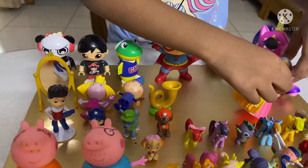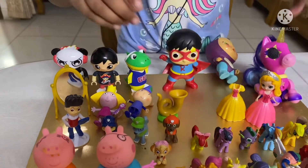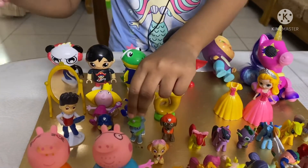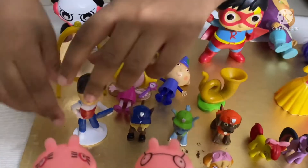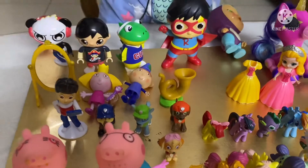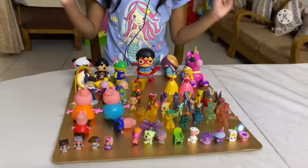Now let's go to the Paw Patrols. Here is the princess already wearing this dress. Now let's go to Paw Patrol — this is Marshall, this is Rocky, this is Chase, and this is a cat character from Paw Patrol.